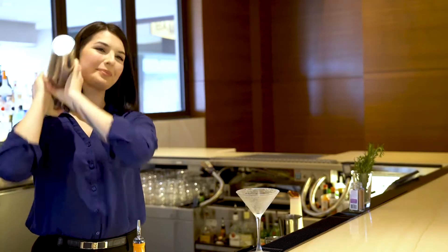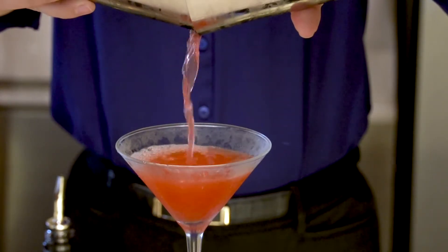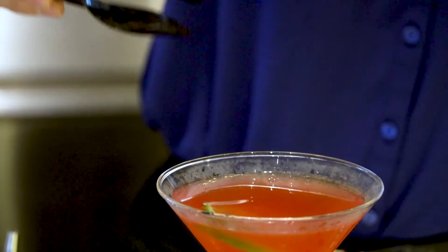Cover it and shake until the ingredients are well mixed. Strain into a Martini glass, then add your lime wheel garnish to the edge of the glass.